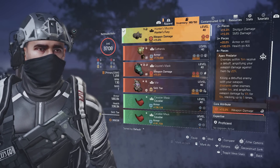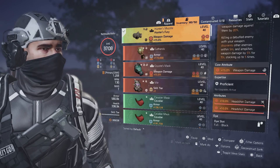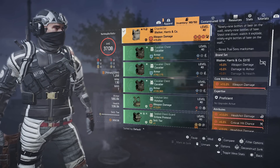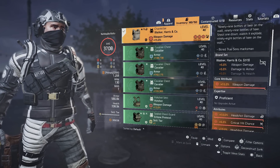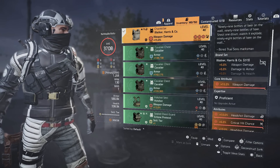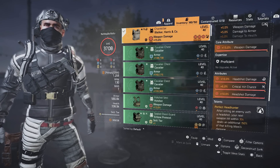That amplified damage can stack up to five times, so technically you can have an additional 25% amplified damage. For the mask we have weapon damage, headshot damage, and a headshot damage mod. For the chest piece we have Chain Killer, which works well with Hunter's Fury because it's already amplifying our weapon damage. Chain Killer gives us five percent weapon damage, plus we're running a two-piece so we're getting five percent damage to armor.